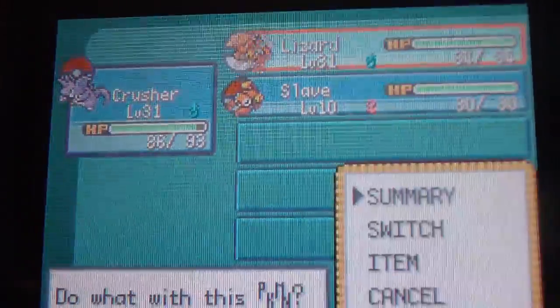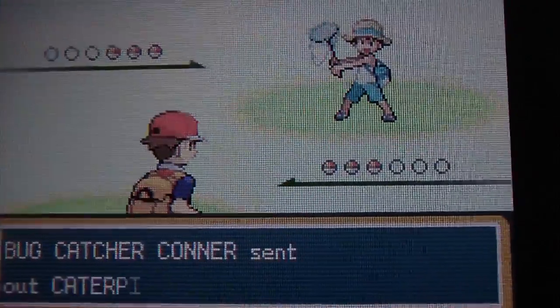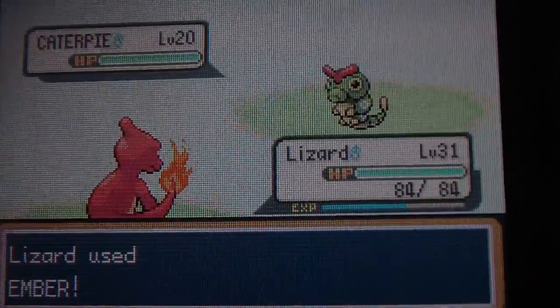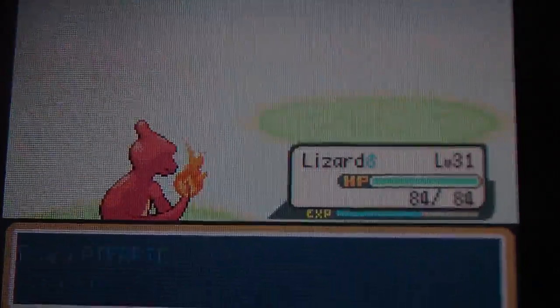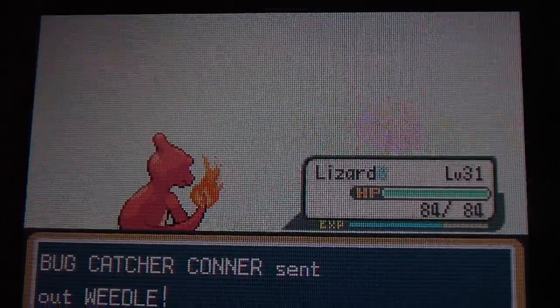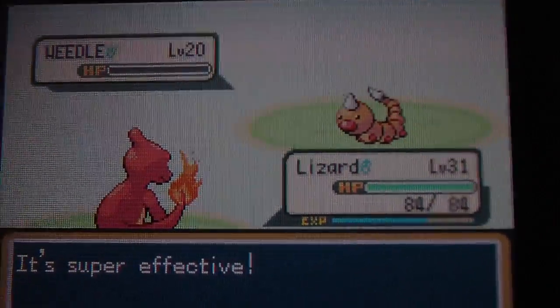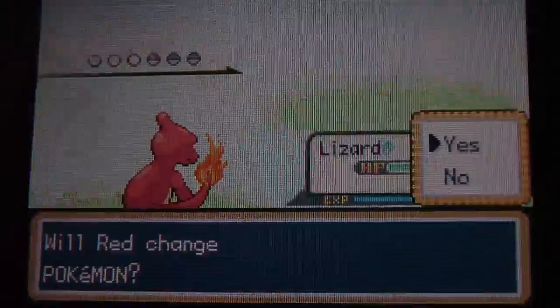Bug Catcher — that's perfect for leveling up. I think this Bug Catcher actually has some different bug Pokemon other than Caterpie and Weedle. Nope, nevermind — there's still a Caterpie local. Actually, it does have another one that is not Caterpie. The last one is not too bad actually. Just bugs I could see — this is Venomoth. I haven't seen a Venomoth yet.